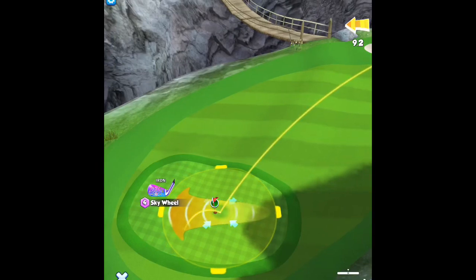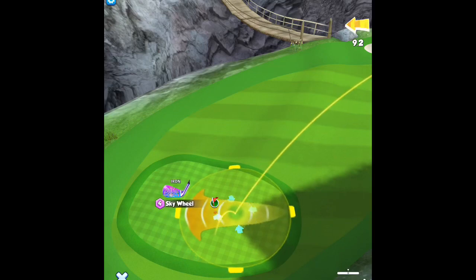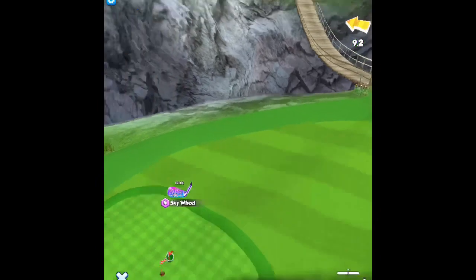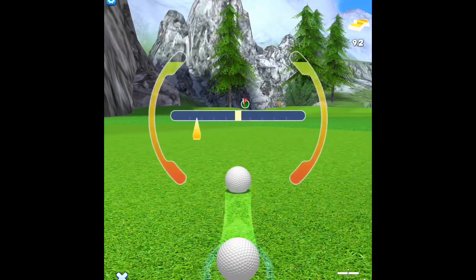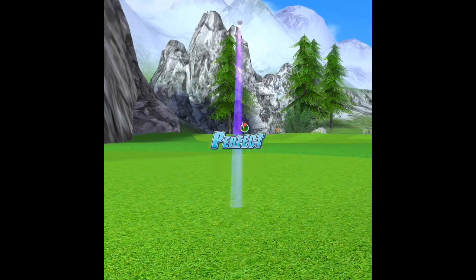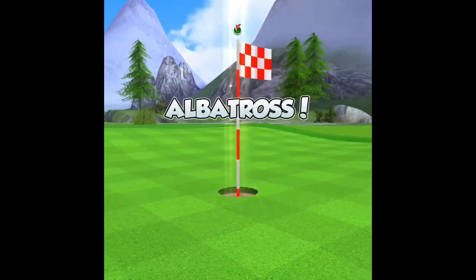We've got it dialed in here, we're going to pull it straight over with our wind. It's going to go 6, so you know that 9 is going to be right between the 6 and 12 — try to adjust for your 9.2. We're going to go ahead and pull back, hit our perfect shot, up into the air, and straight into the cup for an Albatross.